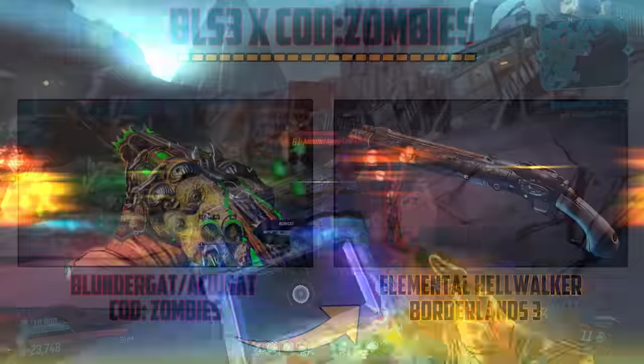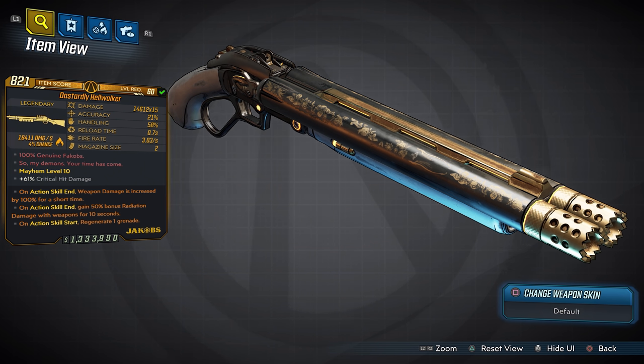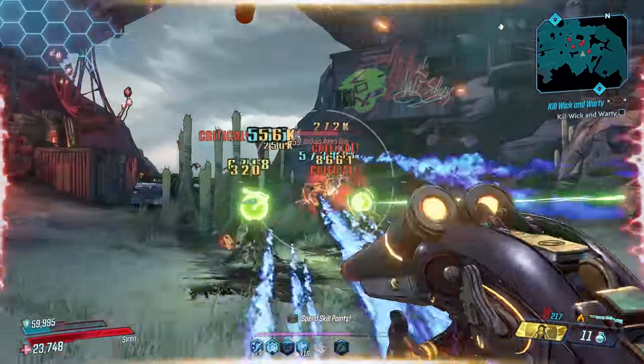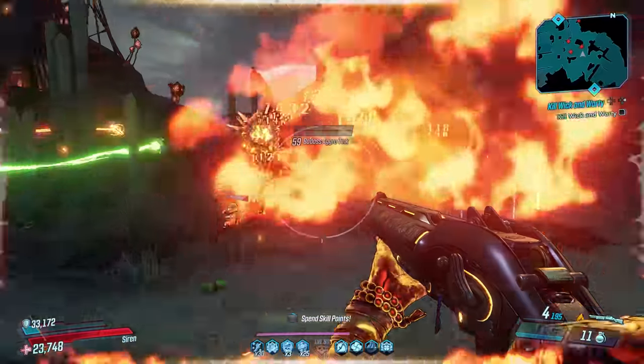Next up we have the Blundergat from Mob of the Dead, which is actually inspired here in Borderlands 3 as the Hellwalker. This elemental Hellwalker is so much fun because it is very unique. Before I show you how it fires, let's go over the card: we have 14K times 15 — a little high in damage but perfectly balanced for fun. There are three anointments on this weapon as well: on action skill start you will regenerate a grenade, and on ASE you will also get 100% increased damage for a short time.